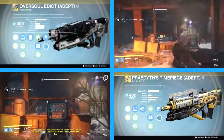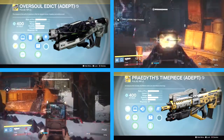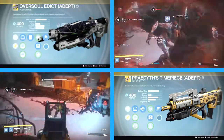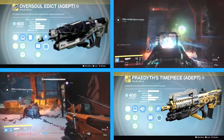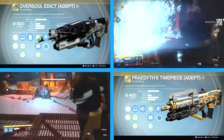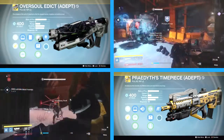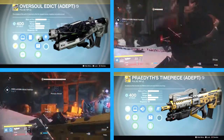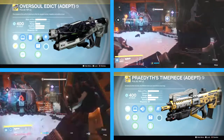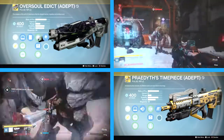Next up, we're going to be taking a look at two weapons at the same time: the Oversoul Edict and the Praetis Timepiece. Both of these pulse rifles have very similar stats as far as impact, rate of fire, reload, stability, all that good stuff. Oversoul Edict gives you some bonus perks that help you out with the Hive, and Praetis Timepiece gives you that bonus perk where it helps you take out oracles. Oversoul Edict shoots full auto, and Praetis has Headseeker, which is very nice as well. But as far as being the best arc primary — no. Very good arc primaries, but definitely not the best.